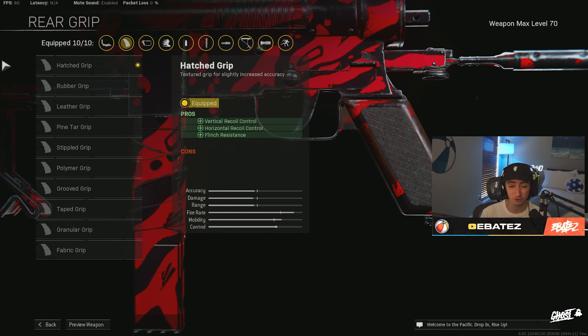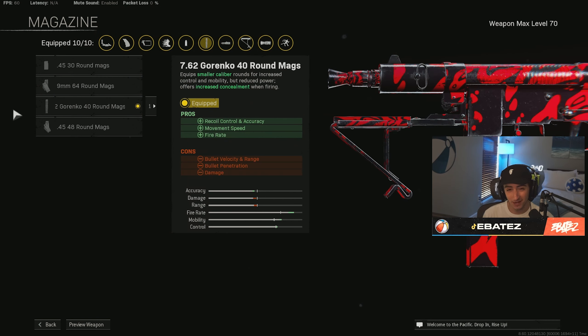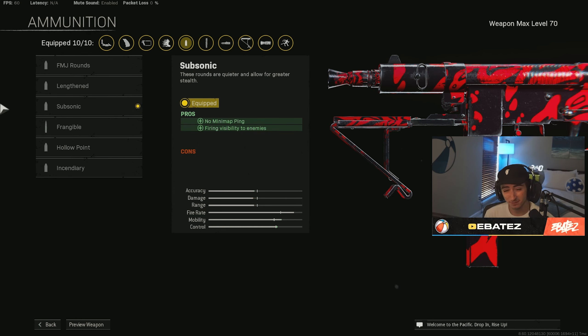For our grip we are using the Hatch Grip. This gun does bounce a little bit because of the Short Barrel, so the Hatch Grip will reduce your recoil a lot. Moving on to our magazine, we are using the 40 Round Mag. I don't know how or why this adds movement speed but it does, which is super important for SMGs — getting in front of people's faces faster, getting from point A to B quicker.